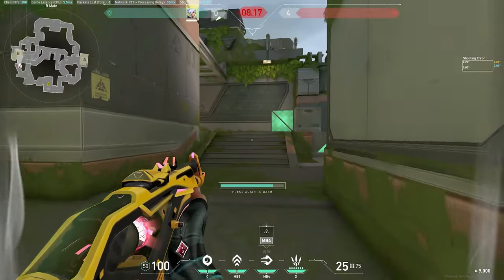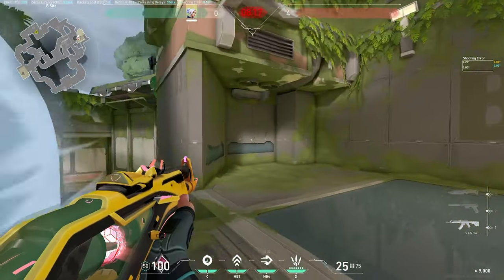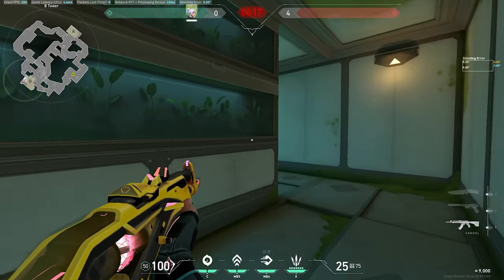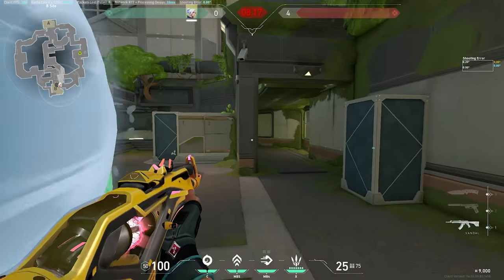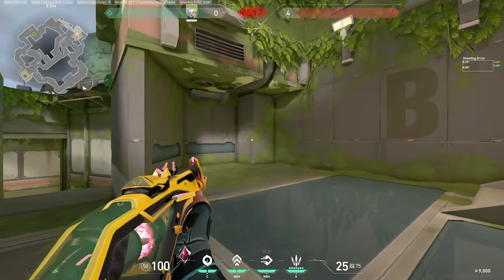There are three dashes I like doing on B. If there are Cypher trips or Killjoy util, smoke, updraft, and dash onto it; Breach flash clears the site and you swing. Then you can go heaven — Breach stun or flash comes through and you push. If the Cypher or Killjoy util is towards A, throw a smoke here, clear right, then swing right if you spot anybody or wrap the site, playing off the flashes.